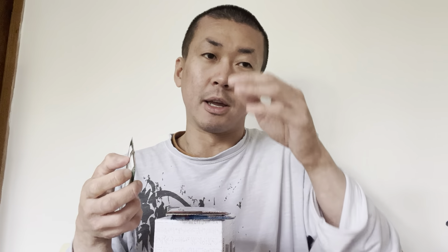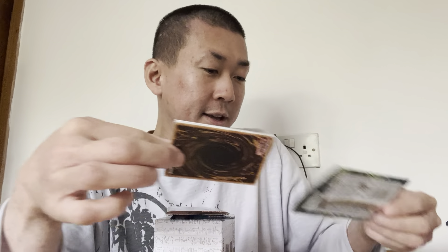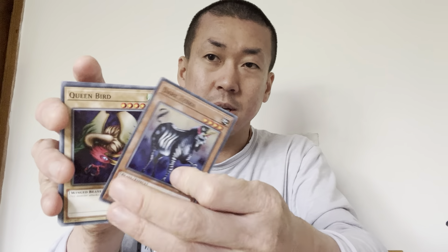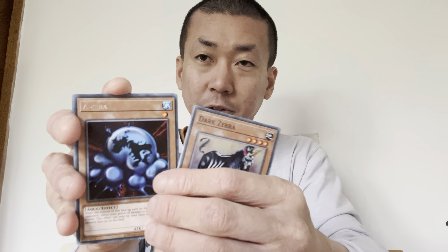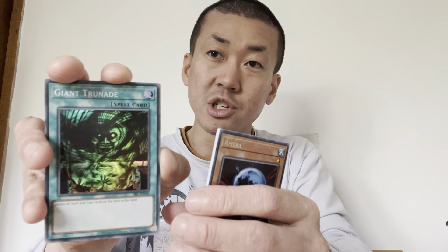Let's open the packs. I'm going to open Invasion of Chaos first and do Legend of Blue Eyes last. I'm keeping the empty pack seal because I feel like collecting them. We got Swords of the Ten Thousand Hands - some old classic cards, very nostalgic. We got Stray Lambs as a rare. No holo though. Back then you'd only get either rare or holo, but with this new reprint you can get holo and rare together - just depends on your luck.